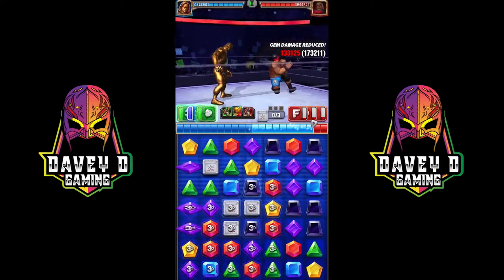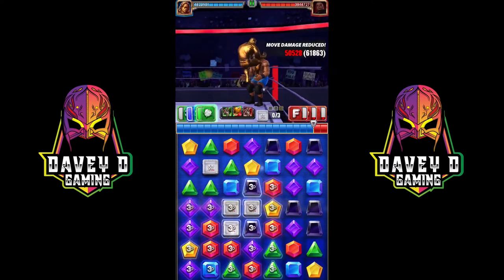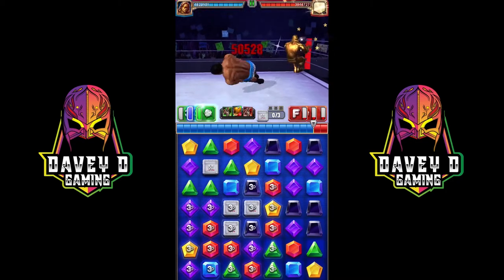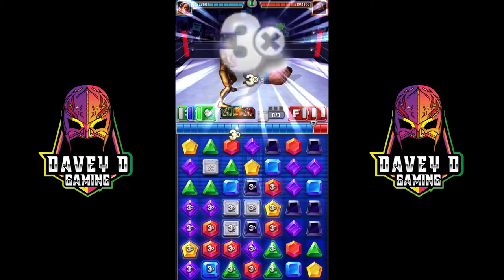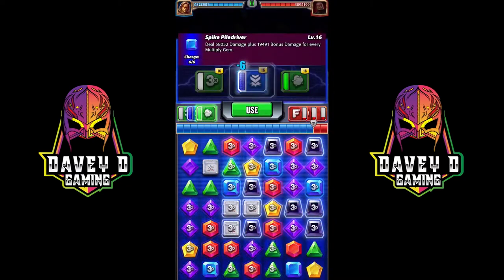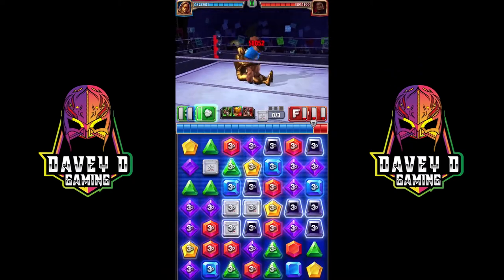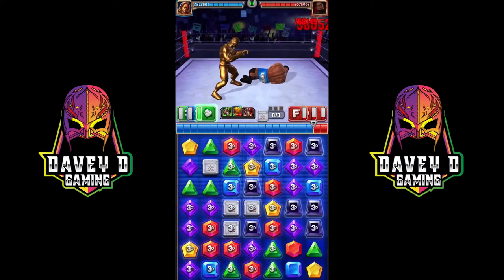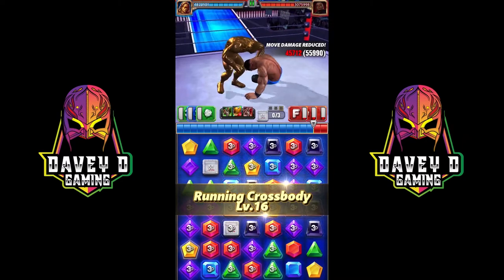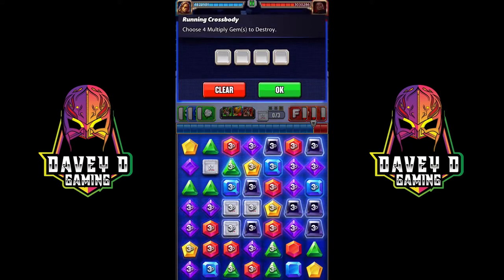Wash, rinse, repeat that entire cycle again: make multiply gems, then damage for every multiply gem. On this one you can go ham — I would destroy mostly blues and one green, because blue gems give the most damage.